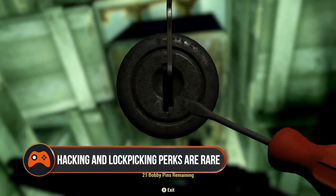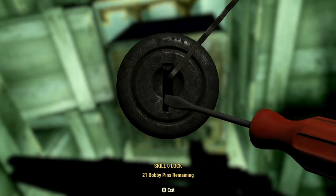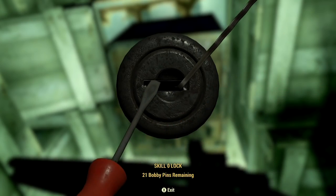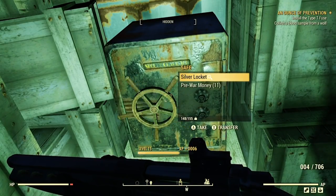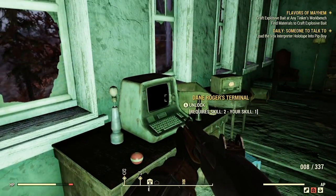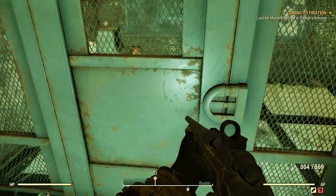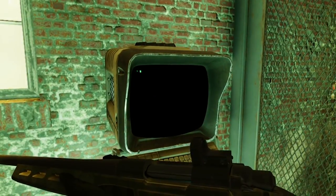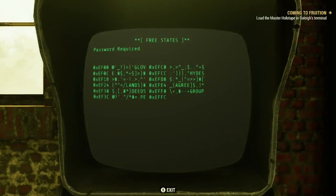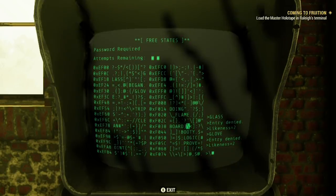Hacking and lockpicking perk cards are rare. Like in Fallout 4, you won't be able to even attempt to unlock certain safes, doors, or terminals unless you have the right perk. There are three levels of hacking and lockpicking, with everyone starting out at level 0. You'll only get the perks to upgrade your hacking and lockpicking skills at certain levels, so if you see one, grab it sharpish. Chances are you won't come across another one for a while.